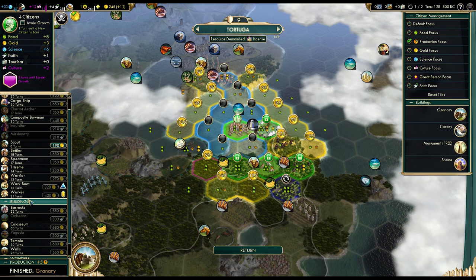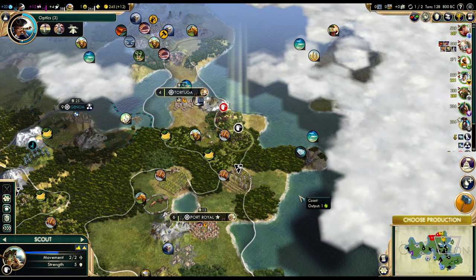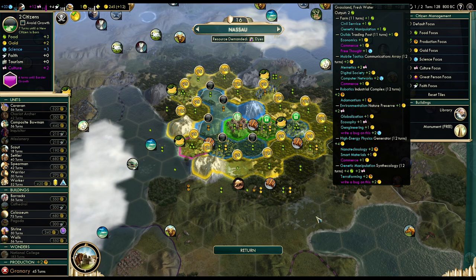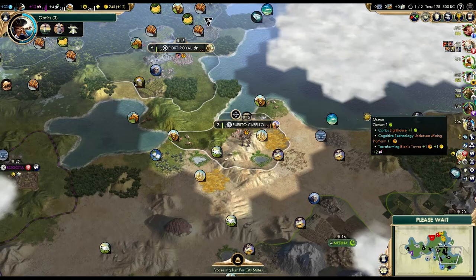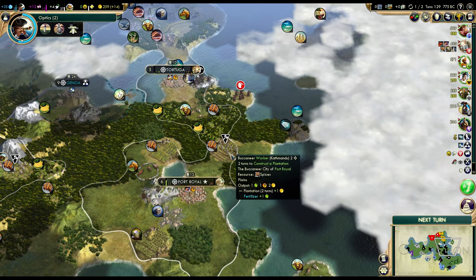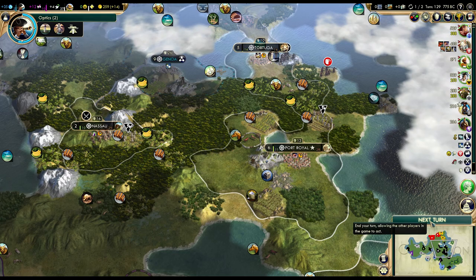Another worker wouldn't hurt — let's grab another worker even though it'll take a while. More production — granary, this city definitely needs a granary. I suppose we can move that worker to the bananas now that the library is done. Two turns. I have to stay inside my territory with that scout. The plantation is almost done, so we'll be able to sell the spices — we have quite a lot of spices.